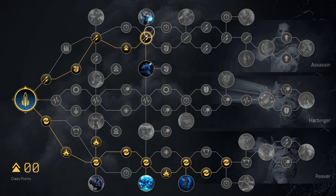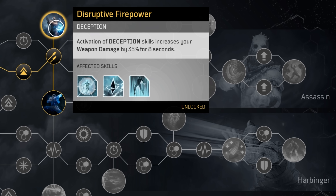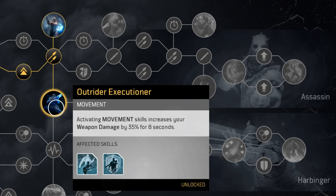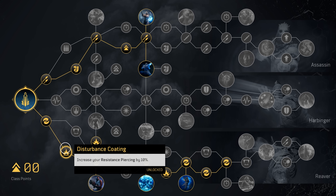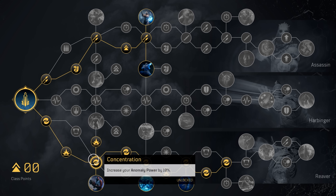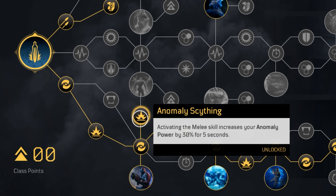This seems to be the optimal way. You go all the way up here to get Disruptive Firepower — activating a deception skill, which will be Time Rift, gives you 35% weapon damage for 8 seconds. Then we also have that buff with a movement skill, which will be Hunt the Prey. Going down the bottom tree it's a bunch of anomaly power, resistance piercing which you can turn into more anomaly power, and crit damage. Then there's also a talent where you use melee to increase anomaly power by 30% for five seconds.